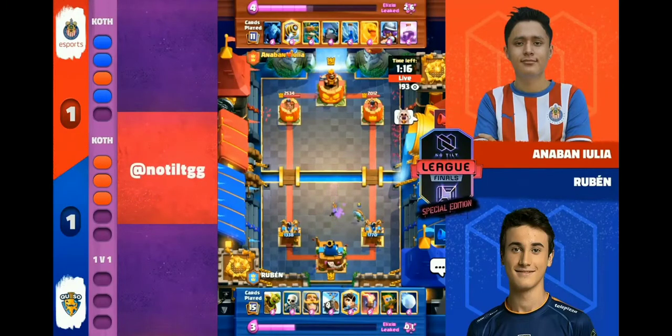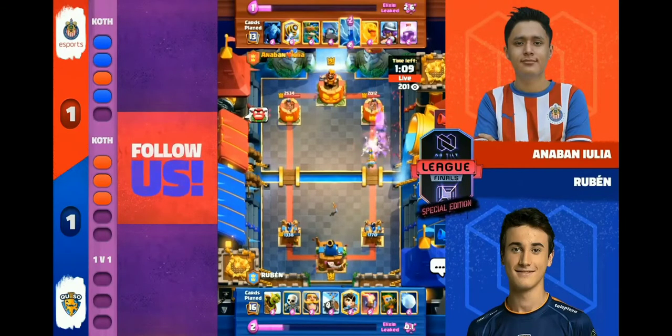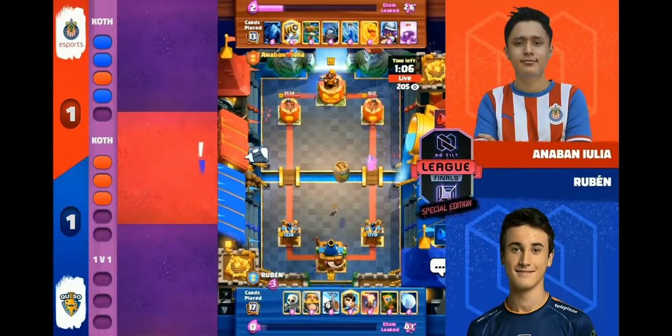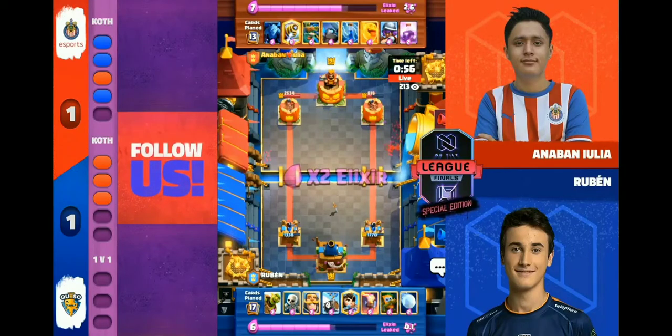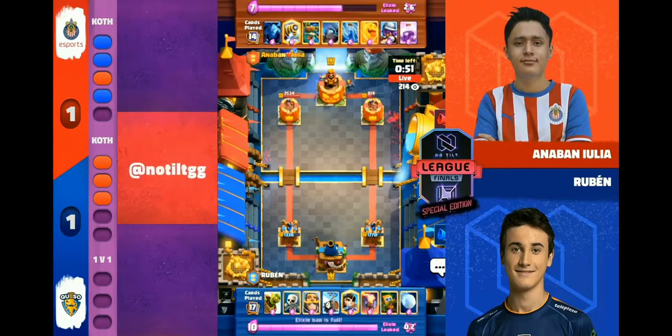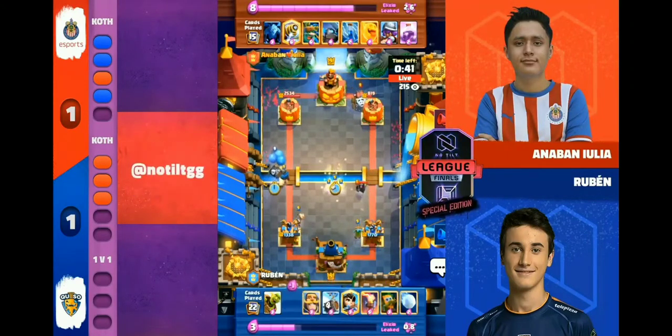Now Reuben with the Dark Goblin on the board, not entirely behind, decides to pressure. Reuben has his good cycle now — this could be over. Barrel in for Reuben on the right-hand side and nothing to counter it for Anaban, so he just has to eat that damage. Just like that the Spaniard back in the lead, 8-19 on the right-hand side as we go into double elixir. Reuben's playing this really well.